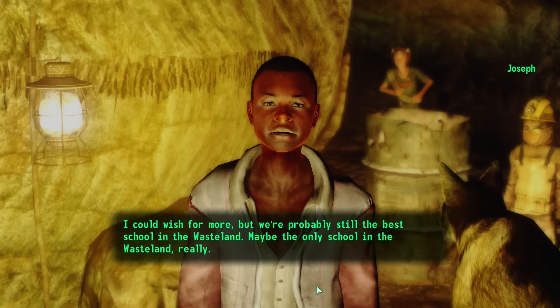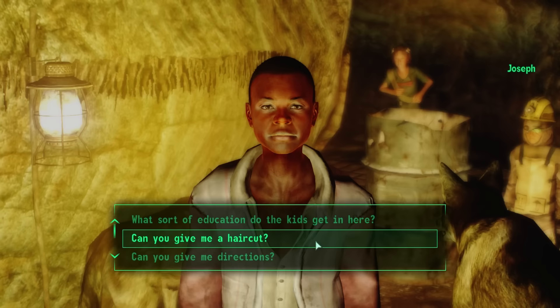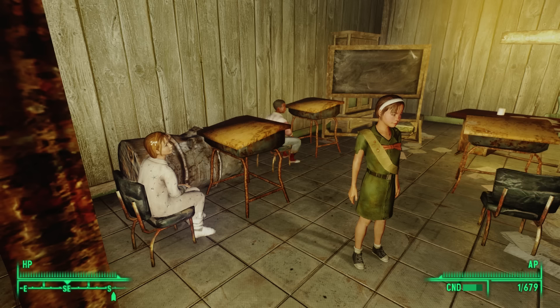We can ask Joseph for a haircut — he works as a functional barber, though we like our hairstyle for now. We can observe one of his lessons if we visit the schoolroom between 8 and 9 in the morning, but really his only student is Bumble. In the lesson, Joseph explains to her that outside the caves the world is hot, dry, and not very friendly, with monsters bigger than either of them.